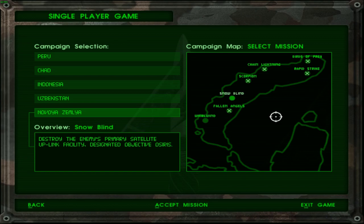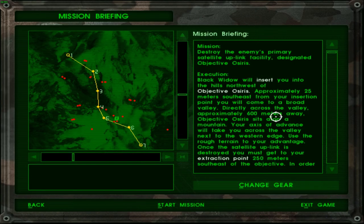Greetings, fellow authors, welcome back to the little host. Today's mission at hand is Operation Snowblind — the title is sort of self-explanatory. The objective is simply to destroy a satellite facility, which will disable the comms and hopefully take the nukes out of the game, since the nukes rely on satellite communications. Handling the nukes themselves will come at the very end of the campaign. But right now, let's go ahead and check out this mission.